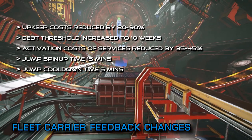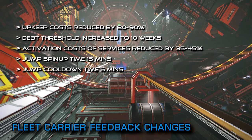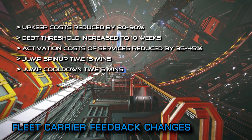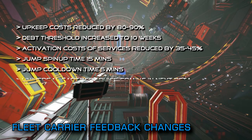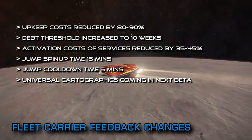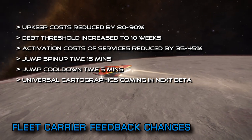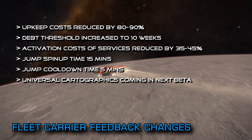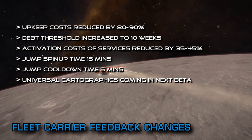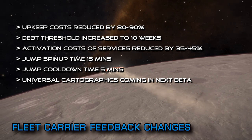But Frontier still weren't finished with the bombshells. As part of the second beta next month, players will also be able to add universal cartographic services to their carriers. The carrier will take 25% off of the payment for the cartographic data, half of which will go back into the carrier and the other half to the service itself, meaning players will only lose 12.5% of the station price for cartographic data.